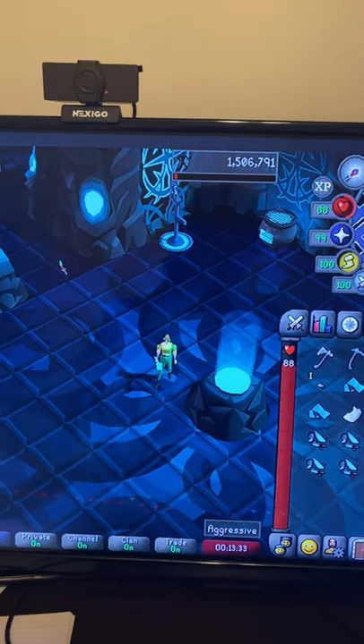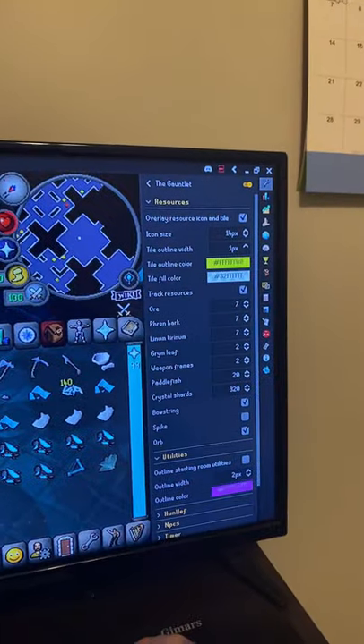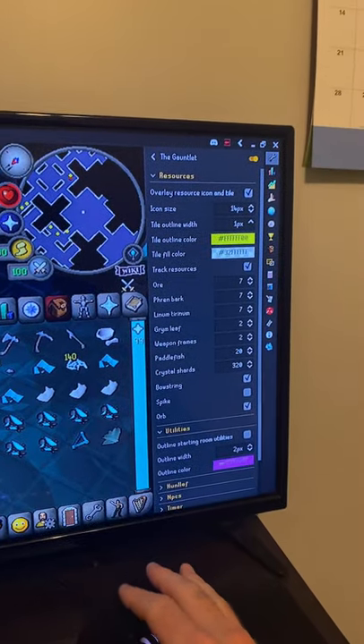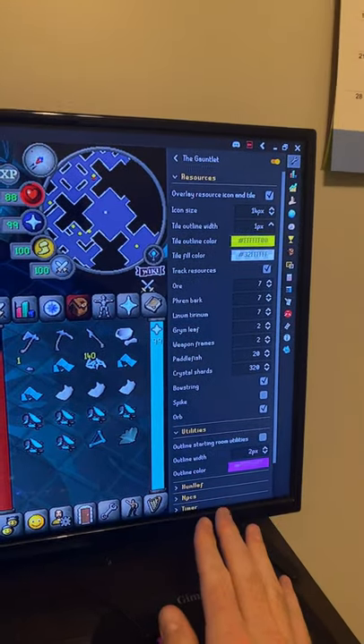Hey guys, Topall24 back at you from the Gauntlet. Today I'll be showing you something I wish I knew about earlier, and that is the Gauntlet Runelight plugin. What is so freaking awesome about this is that if you forget something you've dropped on the ground, how many resources you've gotten, where the heck everything is — this will solve everything for you.